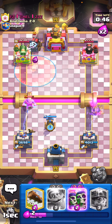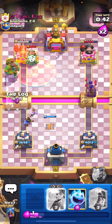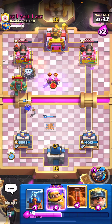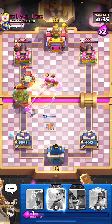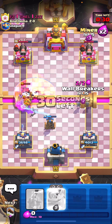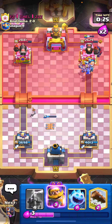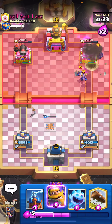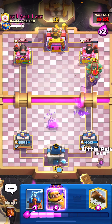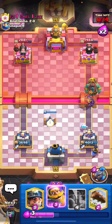We could poison on the tower and then cycle back to another poison. Let's play our wall breakers here and then cycle a log - he's going to use his arrows which is good. He's going to play those evil archers - bad play buddy, because I am back to my poison and then we also don't have to worry about the Sparky. Let's go ahead and miner, play the wall breakers, and just kind of wait and see what he does. He's going to play his evil knight and we do get some really good damage on the tower.